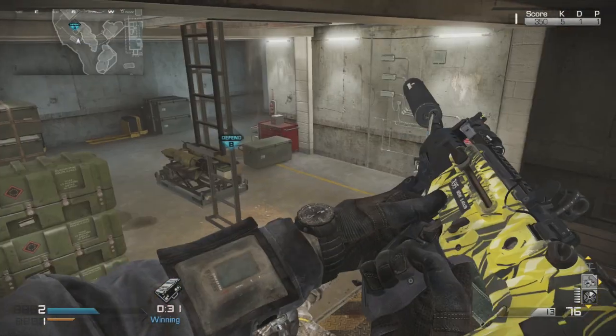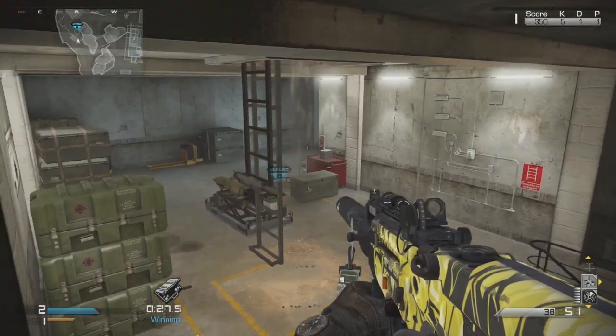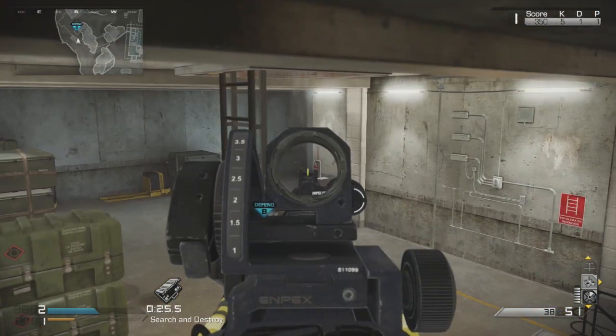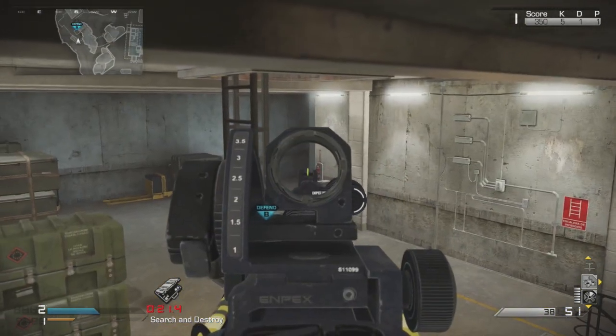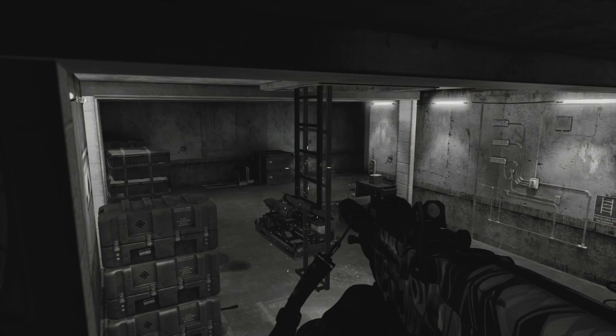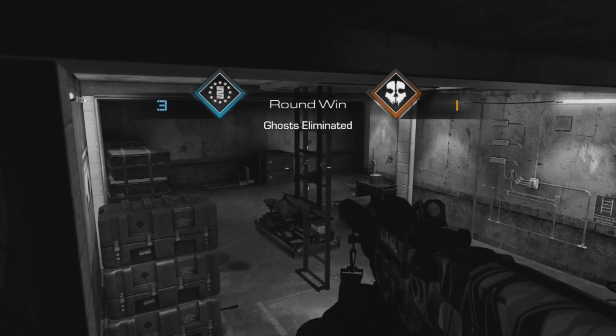After you get that kill, you can jump on here — this is a very good spot that not too many people know about. A lot of people hide right there by the rails, so you don't really want to go there too much. They also get behind the wall by that door. This is a spot I found that works very well on this particular location.